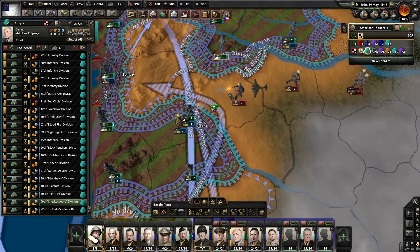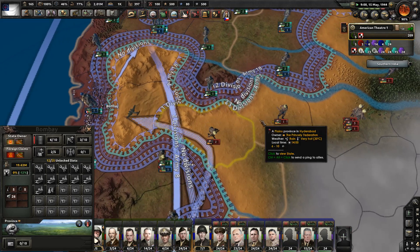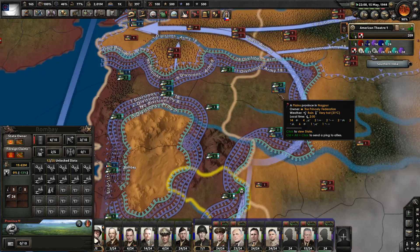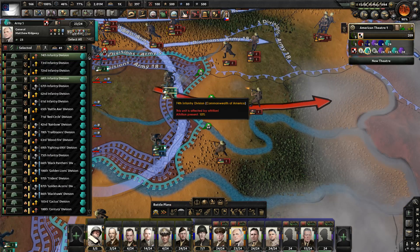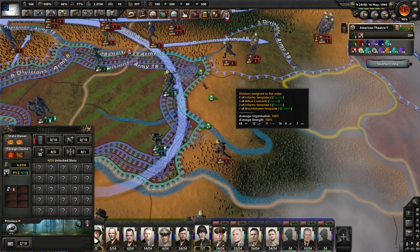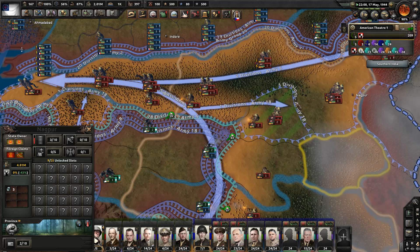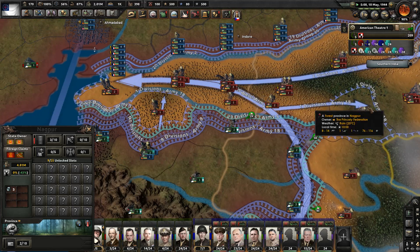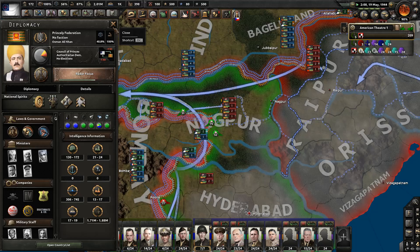Pressure them — their org is low. Although it looks like they've just abandoned this area, which is fine — more clay for me. Somebody's got low org. They're trying to counterattack which I think is not going to work for them. And we're only one tile away from achieving the cutoff of Nagpur and everybody up here — this has to be a pretty sizable chunk of their army. Oh maybe not, they've got almost 200 divisions.